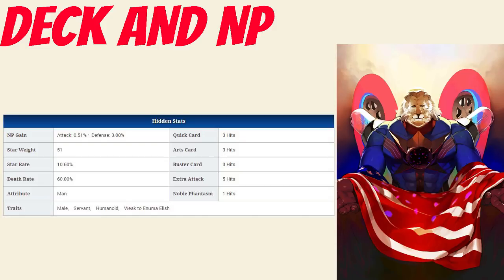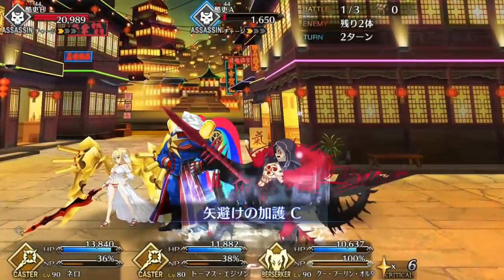The interlude will also add the effect of decreasing enemy attack for 3 turns between 10-50%, depending on overcharge. Taking a closer look at his cards, his Quick Card hits 3 times, his Arts Card hits 3 times, his Buster hits 3 times, and his Extra hits 5 times. He has a Noble Phantasm gain rate of 0.51% and a Star rate of 10.6%. Overall, this means he has average Star generating and a good Noble Phantasm gain, due to the 3 Arts cards and the 5 hits on his Extra.